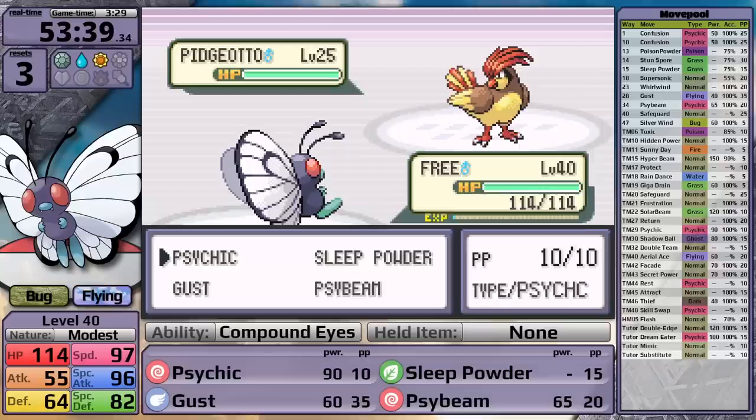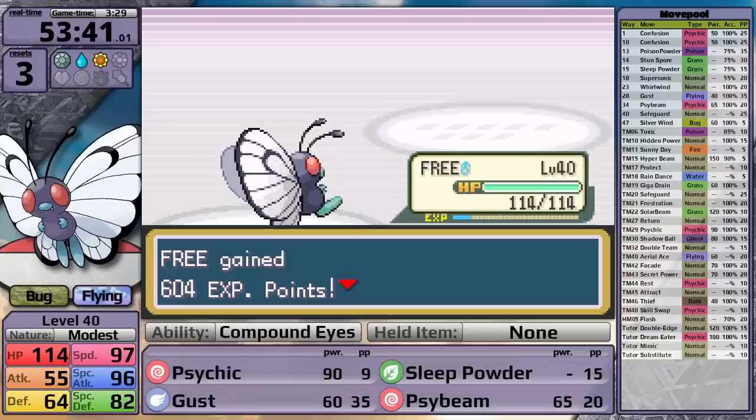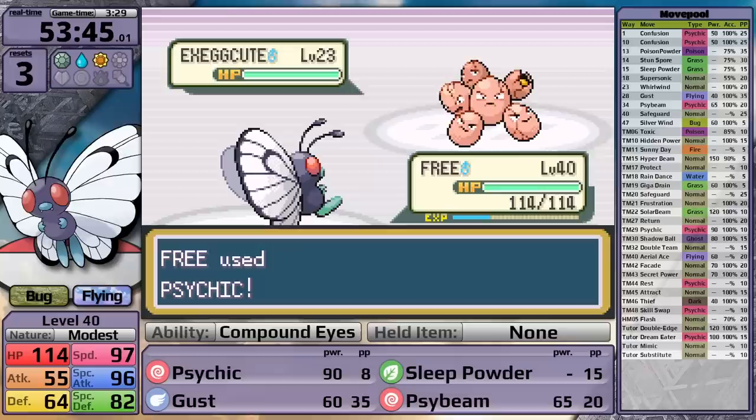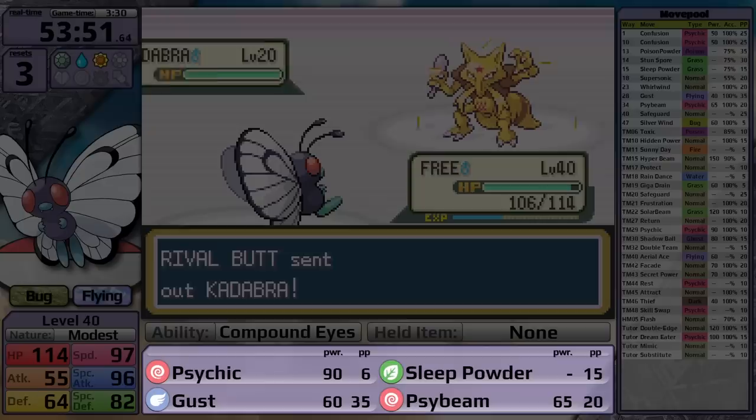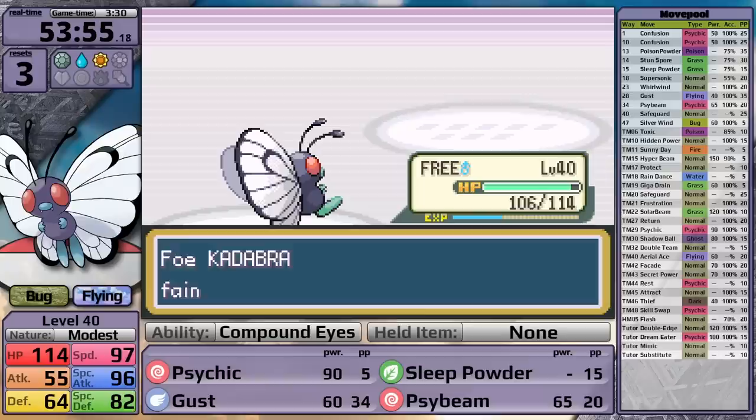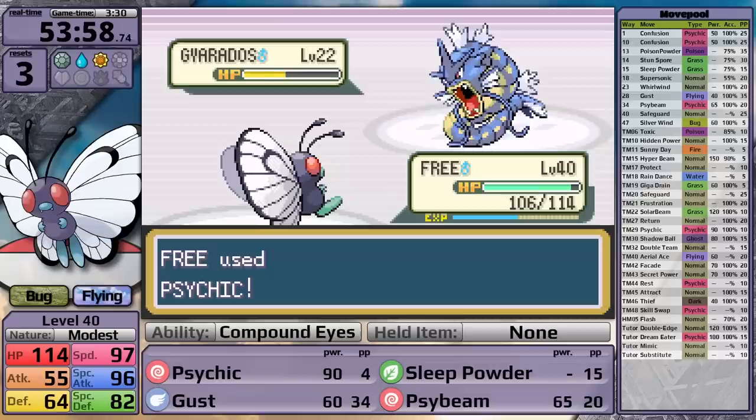In this fight he still has a Pidgeotto. Instead of trying to put it to sleep because that hasn't been working, I just go for Psychic and it takes it down. Charmeleon's next, Psychic knocks it out. My Butterfree is level 40 right now - it's really high. I kept spamming Psychic, and I really shouldn't have done that against the Exeggcute - it puts me to sleep. I'll take this time to mention that my move powers are not dynamically updating like they do in my other challenges, because I still have some development to do on the FireRed and LeafGreen front end. Hopefully by the next video, coming late in January, I will have that working.